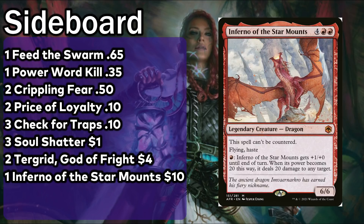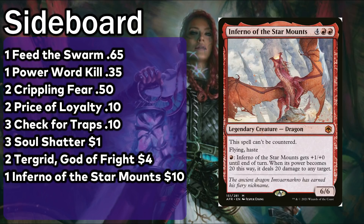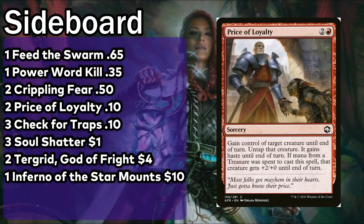Inferno of the Star Mounts also comes in against Control — it feels really nice to just slam one past a counterspell and attack for 10. The only other card I want to talk about is Price of Loyalty, a really cool card I've seen in the main deck of a couple of Rakdos Treasure builds. We can easily sack a treasure and make their guy bigger, or sacrifice their dude to a Deadly Dispute, which is a pretty sexy play. Sometimes we'll just steal our opponent's Goldspan Dragon, swing for a billion, and end the game with Price of Loyalty. It's a disgusting card.